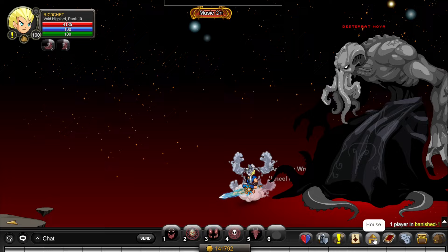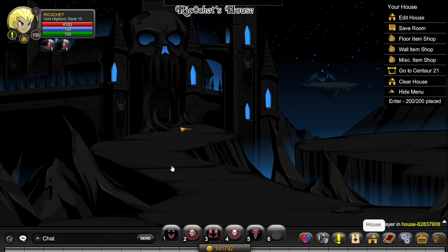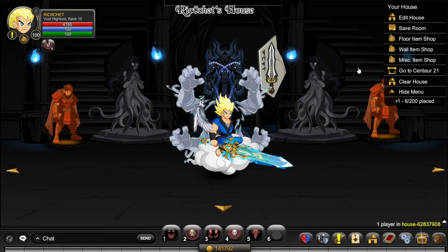Once you turn in the quest, go home, go to Edit House, click Wall Item, and your wall plaque should be right there. Click it and you'll have access to all the enhancements in your own house. If you want a guide on it, I've already made one — link in the description — on how to get the Blade of Vaughn and how to use all these enhancements.